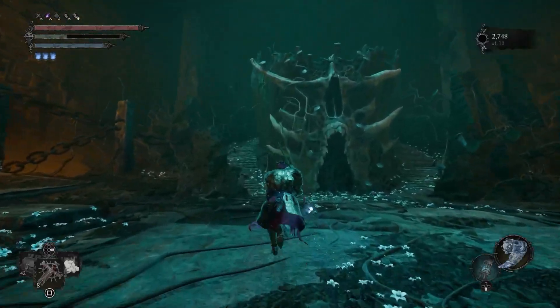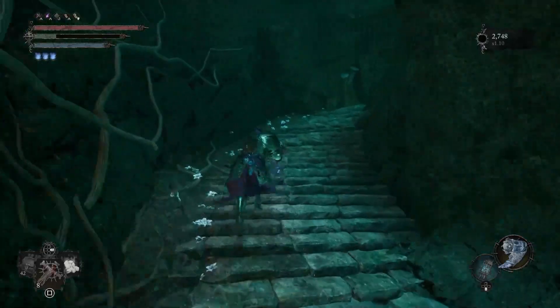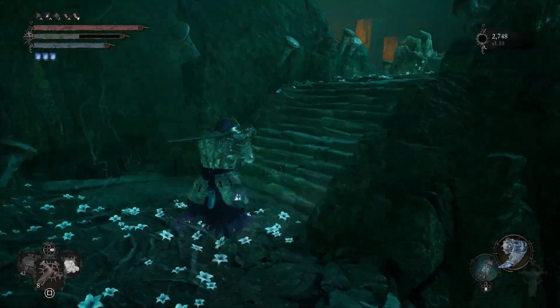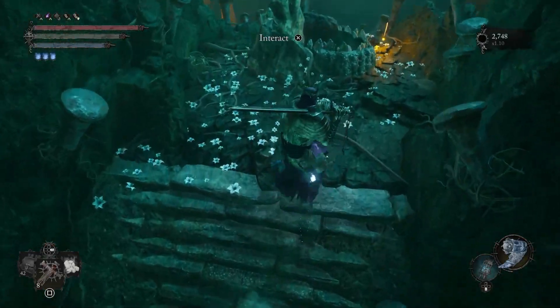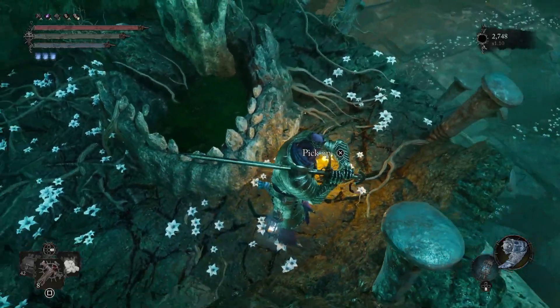After talking to him in the Sunless Skein he will move locations again. Go back to where you fought the remembrance boss Dervla. At the arena, make your way to the top of this area where you got the remembrance reward. You'll see a small area you can interact with, and you'll also find Dunmire's Rosary and his Ring.